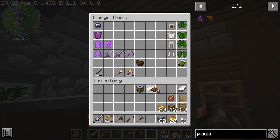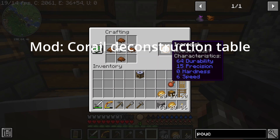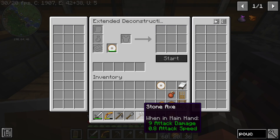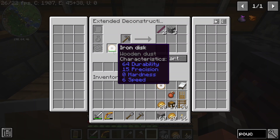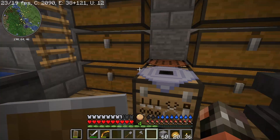This is an extended deconstructing workbench used for deconstructing things. You put in a disk, then place it on the floor and start deconstructing. We could try deconstructing our pickaxe - you put in the pickaxe and it tells you what it will deconstruct into. The disk has limited uses as you can see, and then you start and end up with the component parts over here.